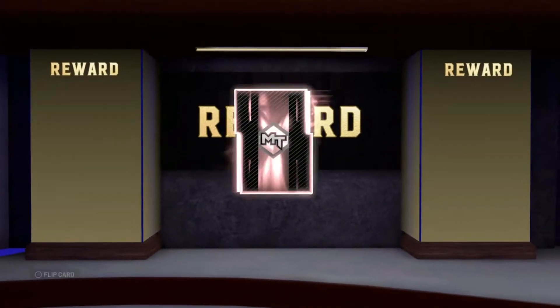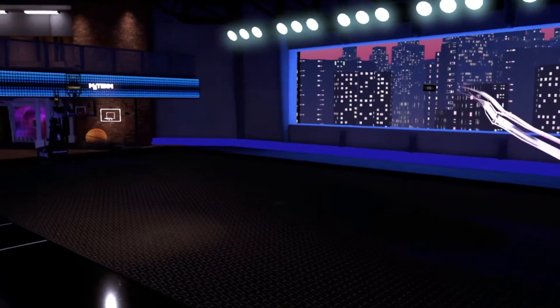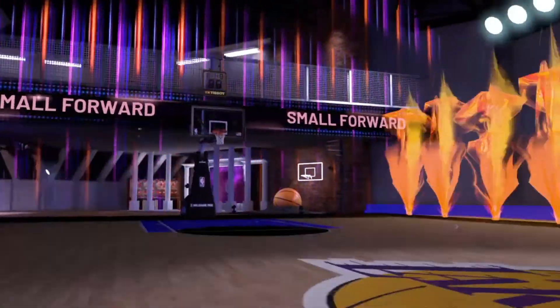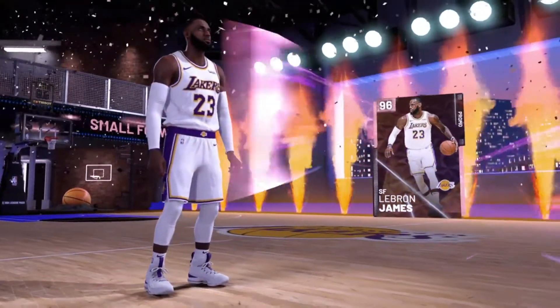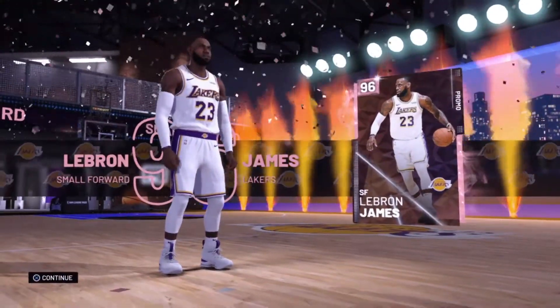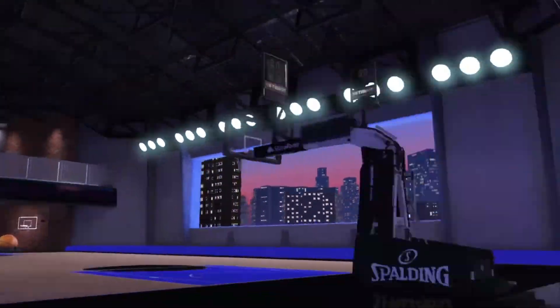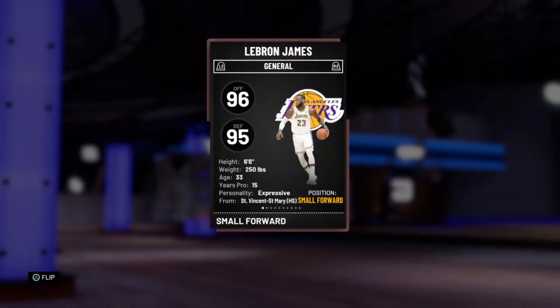It's basically just a good version of LeBron James — better than the Amethyst LeBron James. Getting this card will help your team out, and if you're pinching pennies doing budget squads, this code will help you out tremendously. It will improve your team and let you dominate out on the court.